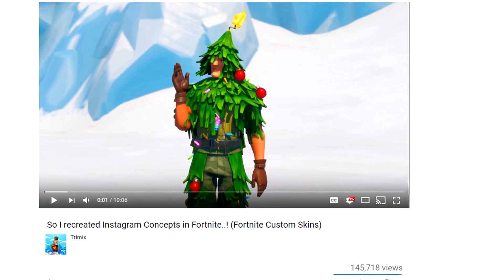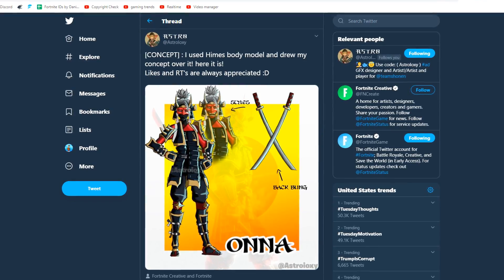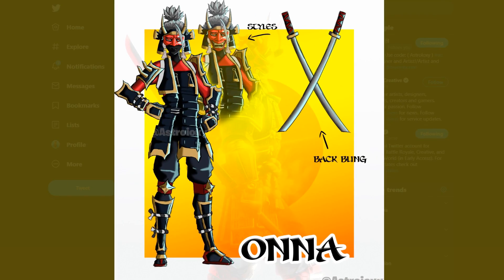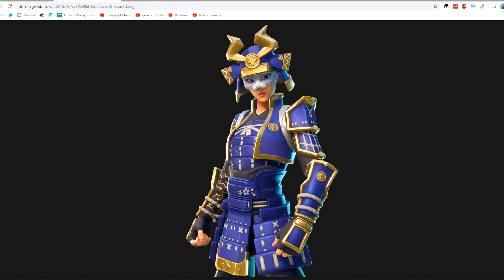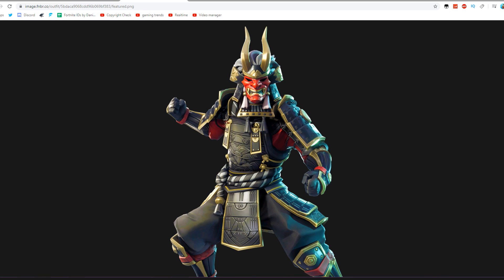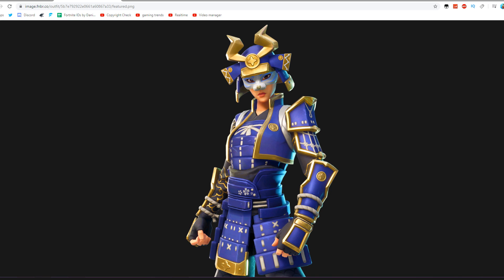The first concept comes from Astro and it looks like a really awesome concept. What I'm going to do to recreate this concept is use the Heim body and change the colors according to the Shogun skin. Here's a quick timelapse of me changing all the different textures of the Heim skin.